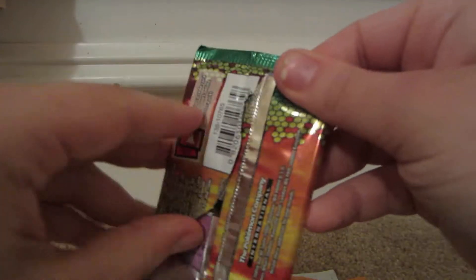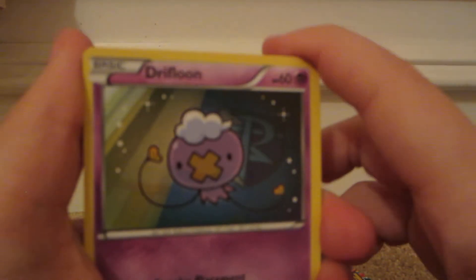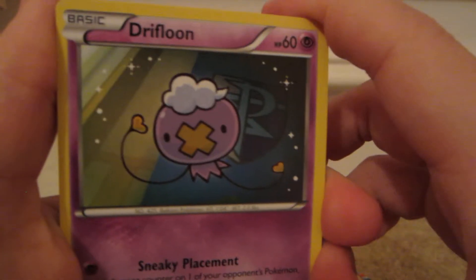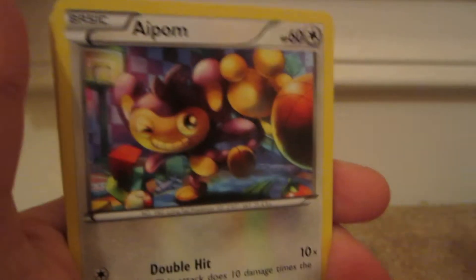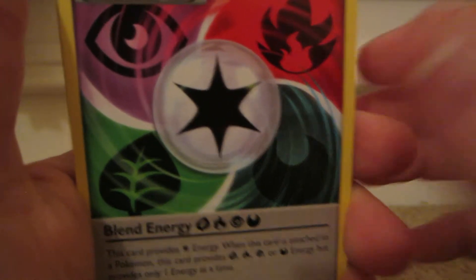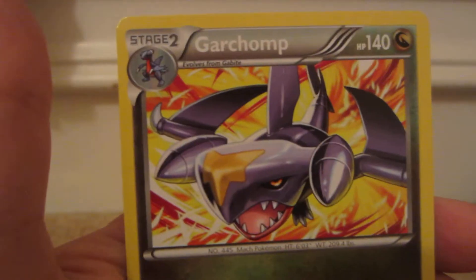So I'm going to start with Dragon's Exalted, with Rayquaza. We have a code card. Here we have Drifloon, Roselia, Magmar, Fungus, Aipom, Blend Energy, Rescue Scarf, Stoutland. Reverse is a Wailord, which is a Rare, and the Rare is a Garchomp.